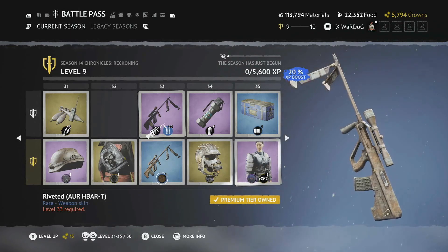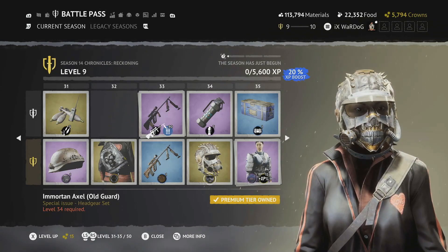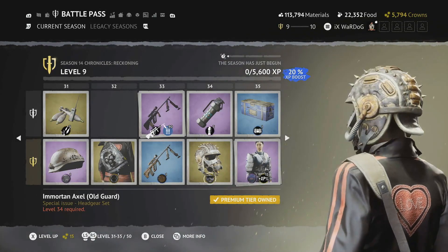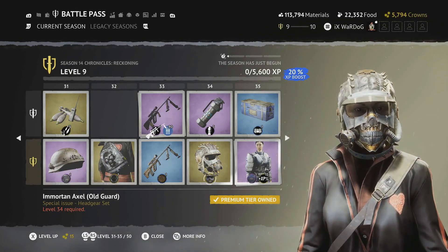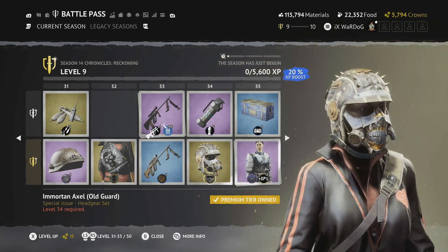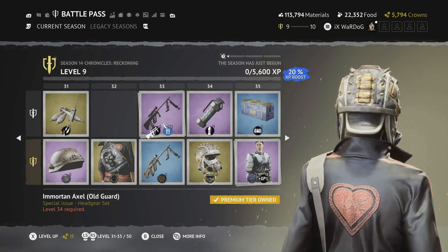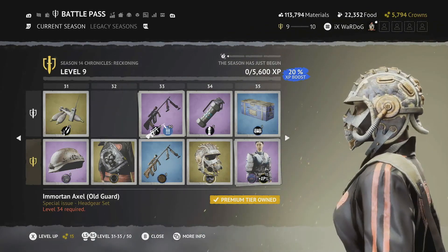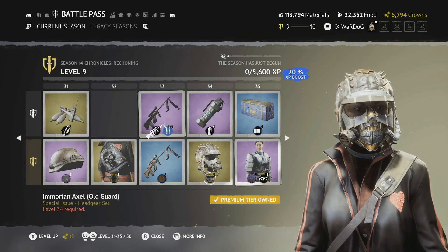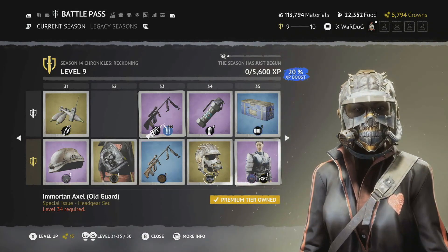Level 34 is the Immortal Axel Old Guard — a really nice mask with prominent gold and silver at the front. You're going to have to work for this one since it's high up in the battle pass. Absolutely love it, especially alongside some of the outfits and that ADR skin.